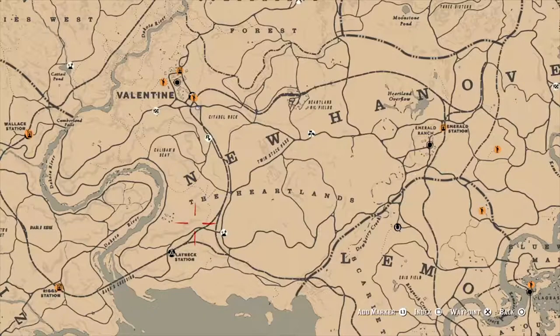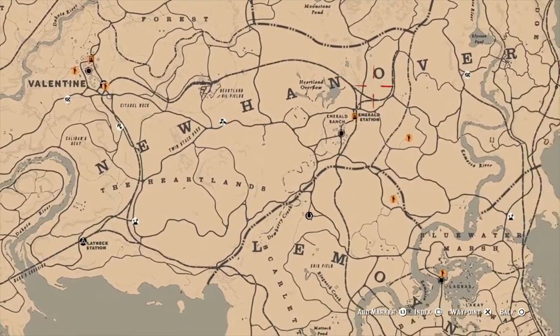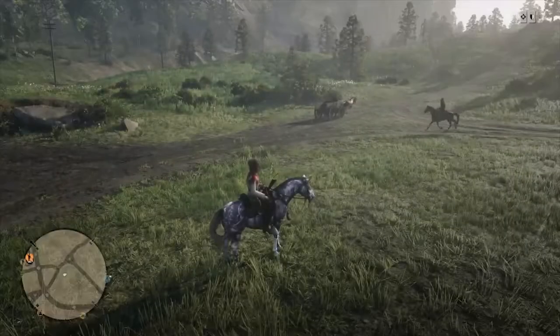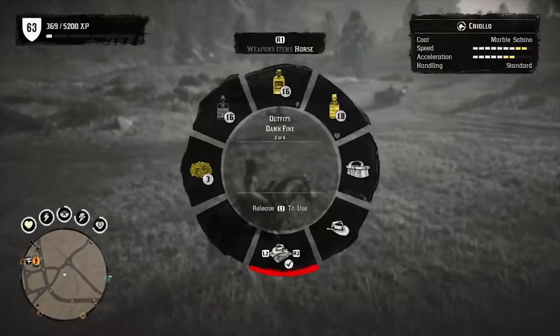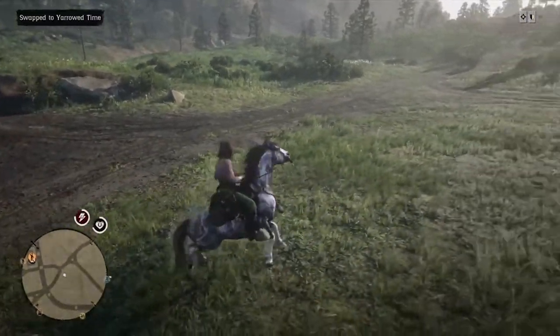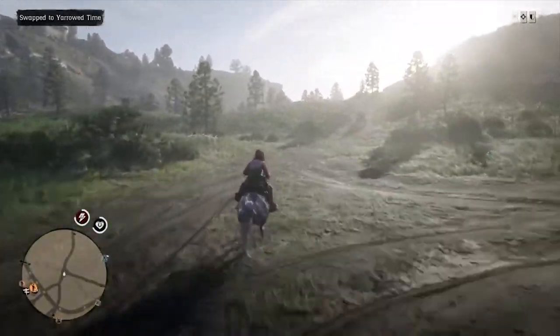Hey everybody, this is Brittany from Press Start Hub, here today to show you seven surefire places you can find Yarrow. We'll be taking a tour through the Heartlands, starting from Valentine and working our way east along the railroad tracks towards Roanoke Ridge. For even more Yarrow locations that span across the entire Red Dead Redemption 2 map, be sure to follow the link in the description for my in-depth guide on Yarrow. But for now, let's get started on the Yarrow tour through the Heartlands.